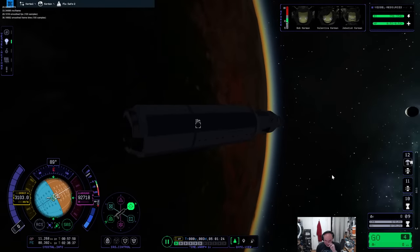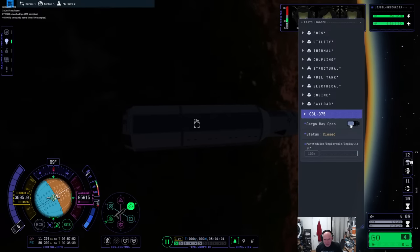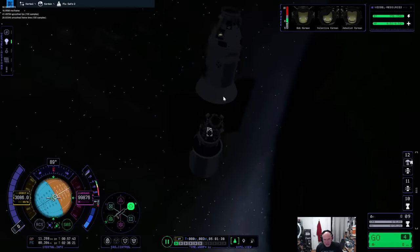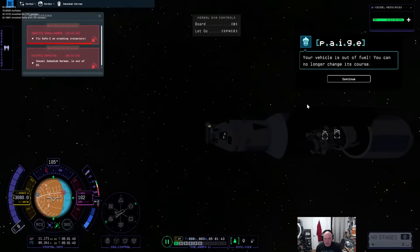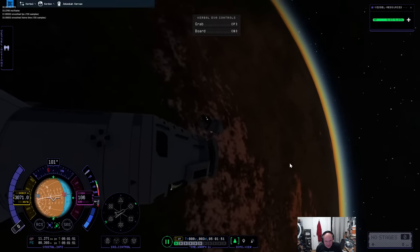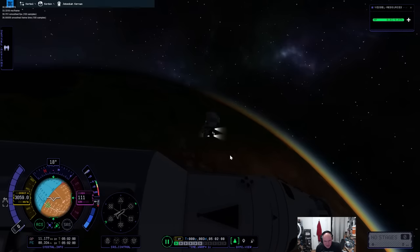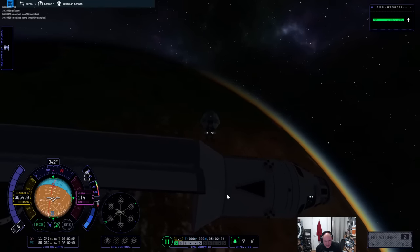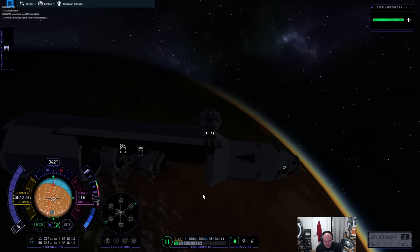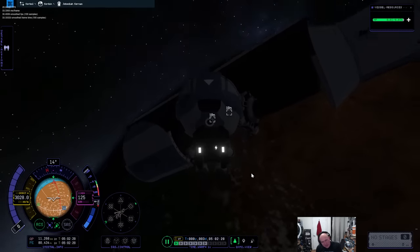Okay, let's wait for sunrise. Now Jeb, you'll be the one to get out. 'I don't need a rescue, I am the rescue.' We can walk across the hull. Uh-oh, we're going to need our thrusters. This is always my favorite kind of mission where I have to fail and recover and figure out how to save the day.